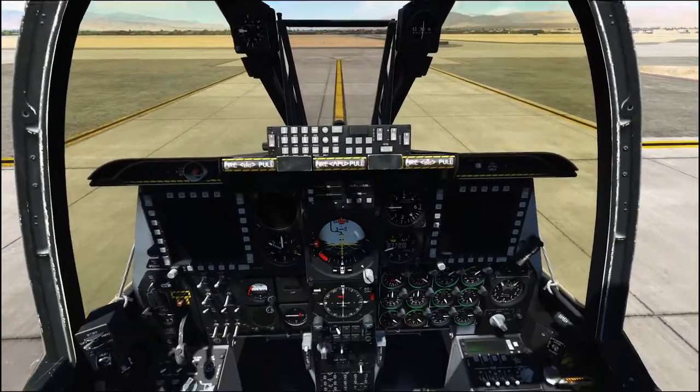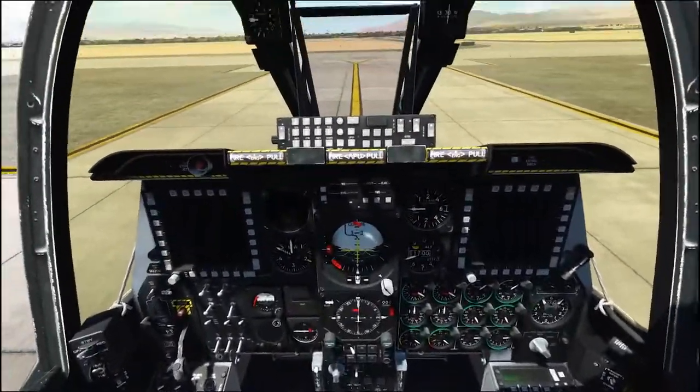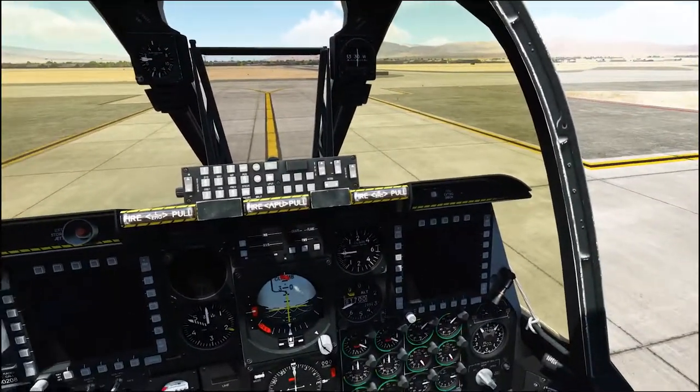Hi there guys, my name's Wopper. I'm going to show you a quick ramp start in the A-10C on DCS World. As you can see there's plenty of switches in the A-10 cockpit, but it's not too daunting once you know what a few of them do.